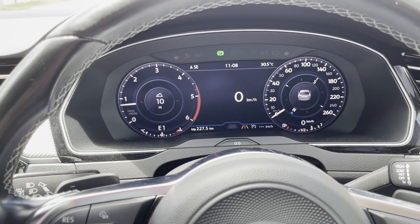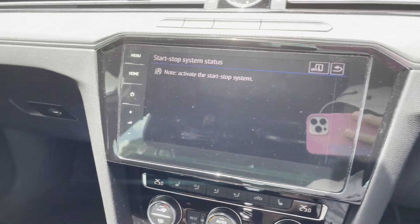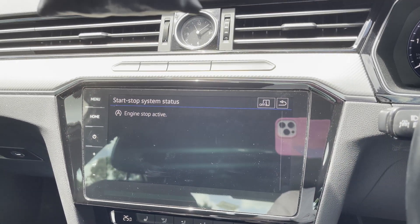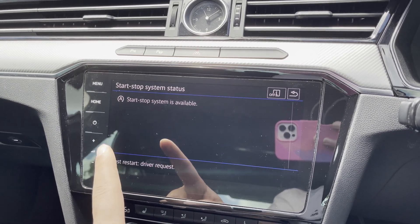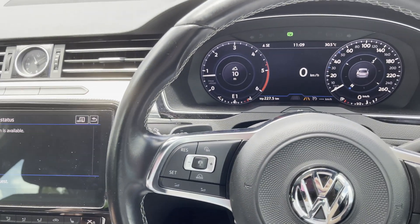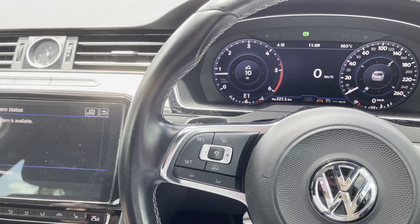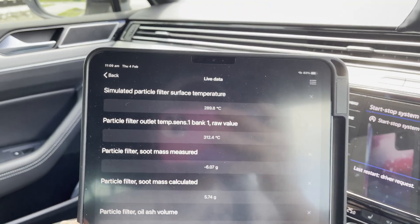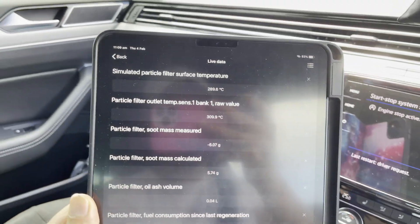Here you go — regen is done. RPM went back to normal. Now if I activate the start/stop feature, the car will stop. It tells you it's available. So that's how I learned to do regen more efficiently, or at least I'm hoping. The temperature is already going down and the car can't wait to shut itself off — it's so annoying.